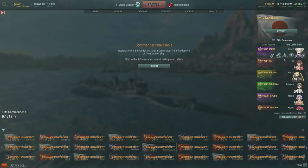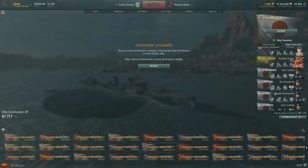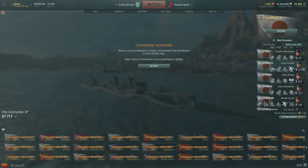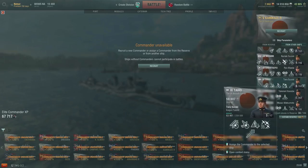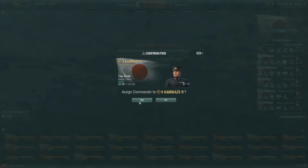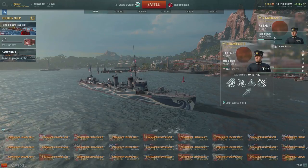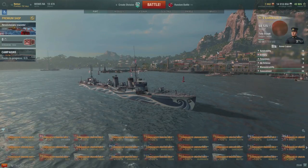All you need is for the commander to be of the correct national origin. It could be your battleship, aircraft carrier, or cruiser commander — there's no requirement that it's the same type in order to freely move commanders in and out of the ship. The sign that it's working fully is that the icons are white, meaning 100% trained and in use. I could even pull my aircraft carrier commander and stick it in my Kamikaze.